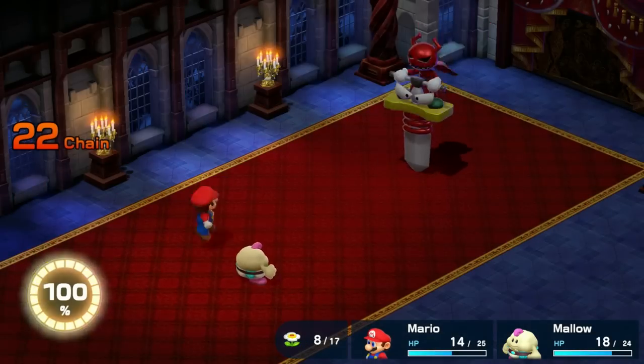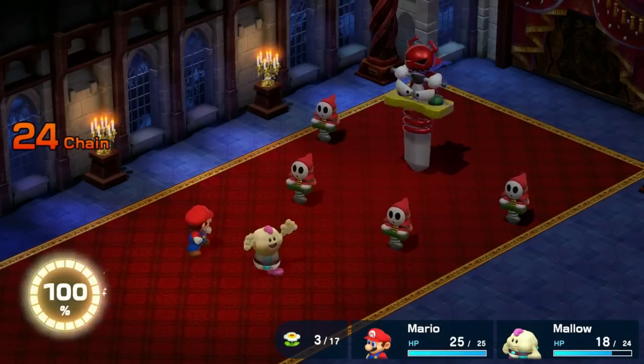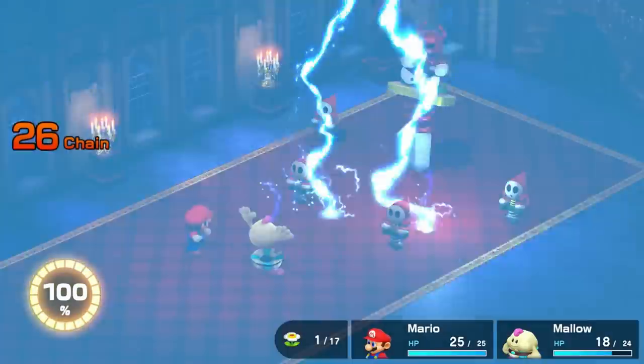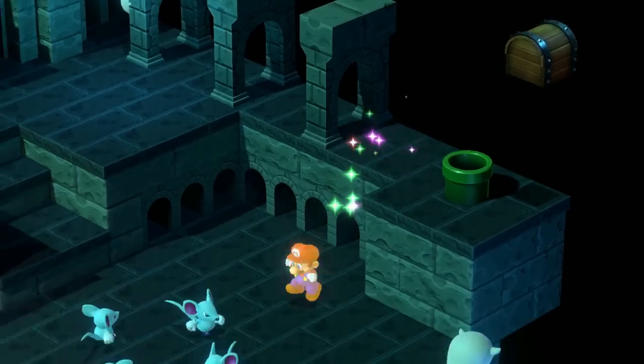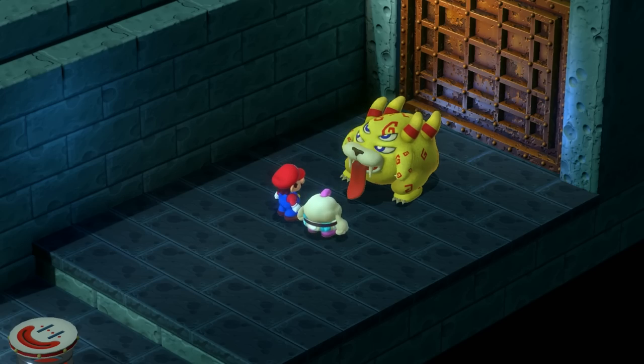At this point in the battle, Clay Morton does very little beyond summon more guards, meaning all I have to do is cast Thunder and jump. I have Mario use a Honey Syrup to ensure I don't run out of FP, but the battle goes pretty smoothly from here on out. We next head to the Kuro sewers — I grab the star in here for some extra experience, and Mario reaches level 3, so it's time to fight Belome.